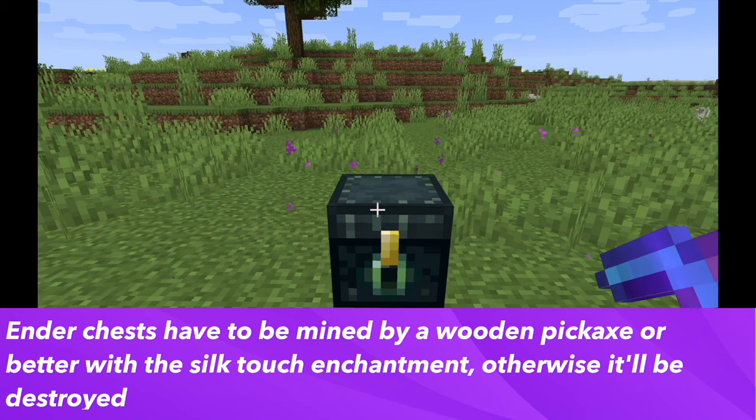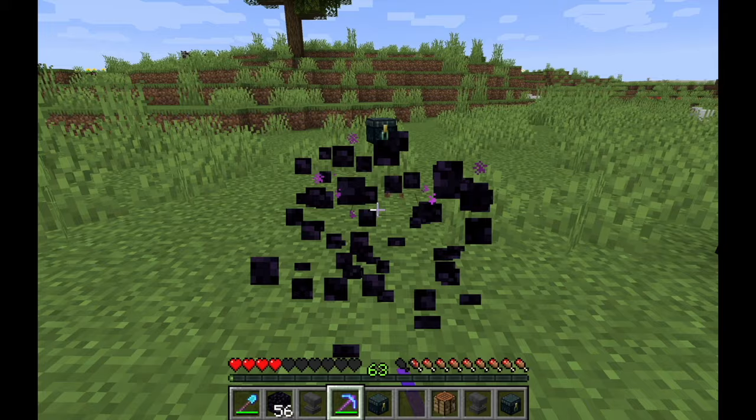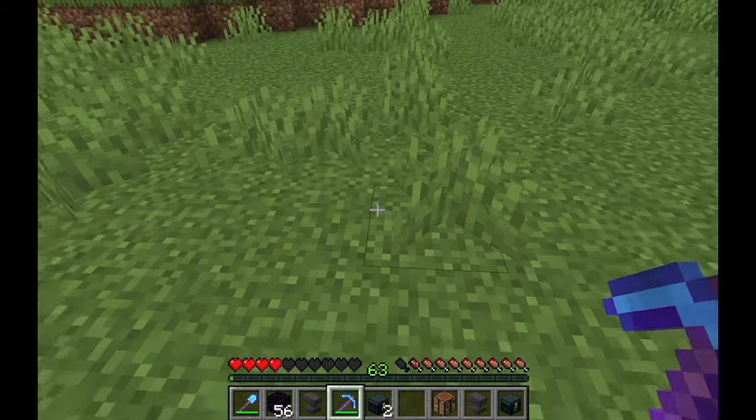To drop the ender chest you need to mine it with a wooden pickaxe or better that is enchanted with the silk touch enchantment. If you don't use a pickaxe with silk touch, it'll destroy the ender chest.